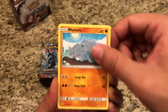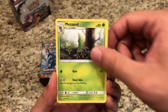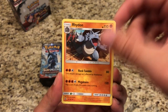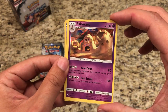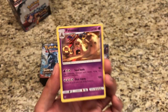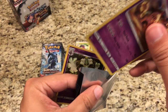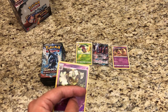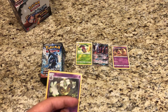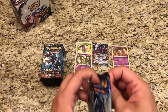Alright, we got a Meryl, Rhyhorn, Sandygast, Hootoot, Tangela, Fighting Energy, Metapod, Bodybuilding Dumbbells, Rhydon. Reverse Dusk Noir, and that's a Rare Reverse Hollow. Our actual rare is a Hollow Palosand — another one I don't think I've pulled yet, so great to pull that. Two packs in — look at all those pulls.